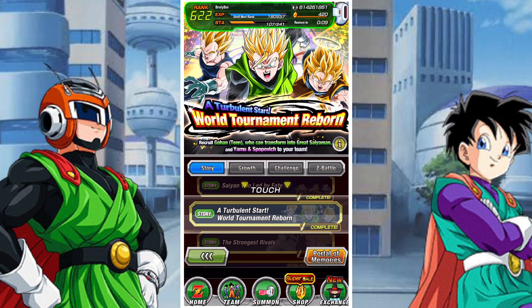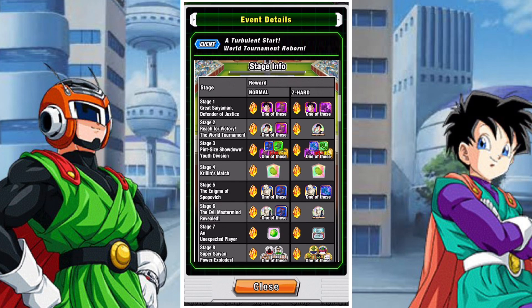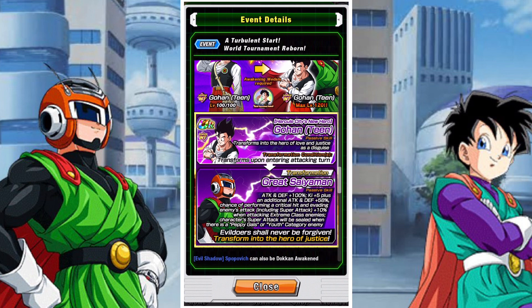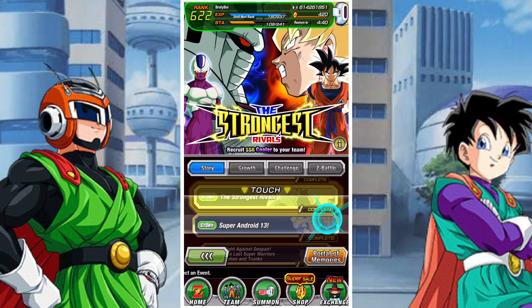This World Tournament Reborn kind of falls in line with the other Majin Buu Saga events, and we'll talk about them afterwards when we discuss the Xtreme Z area that's going to be returning. But these guys are really, really solid even without their Xtreme Z Awakenings, so you kind of should be getting them anyway — especially this Great Saiyaman. He is tremendous even without his Xtreme Z Awakenings. I used him for a ton of content and he gets even better afterwards, so he is a powerhouse unit — fantastic, I really like him and always suggest getting him.